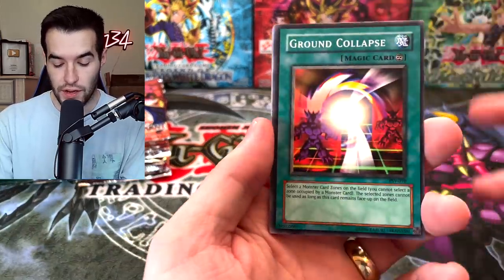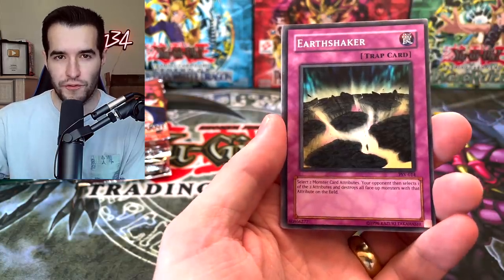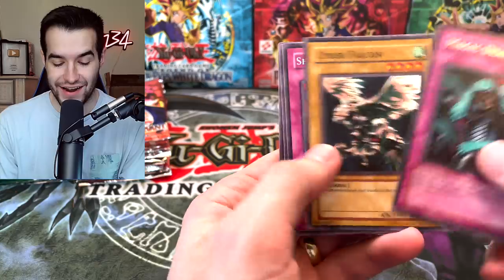Pharaoh's Servant pack: Ground Collapse, Light of Intervention, Steel of Grugrata. Be rooting for your pick - Pharaoh's Servant or Magic Ruler. Magic Drain. We're going to be draining the magic but we will not be pulling any foils. On to the next Magic Ruler pack, we need something good.